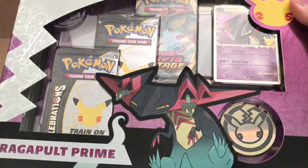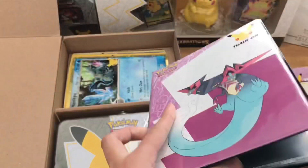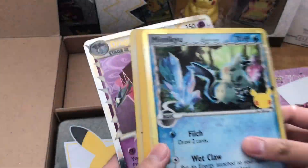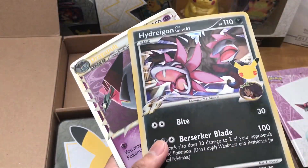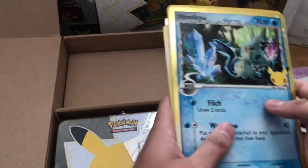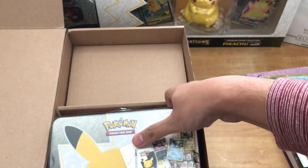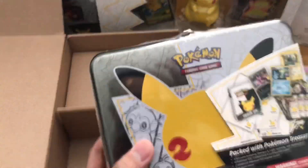This usually comes with the Dragapult Prime blocks. I'm going to be using this as well. We also got our Jumbo Cards: Mimikyu, Delta Species, Light Toxtricity, Hydreigon, and Dragapult Prime. I'm going to be putting those in the binder. We also got another one of these Pokemon treasure chests.